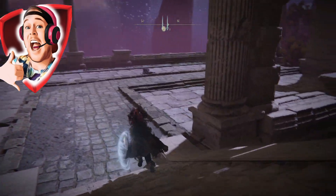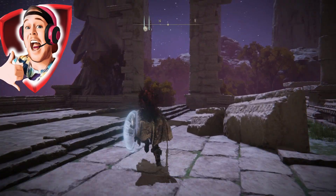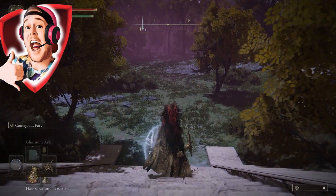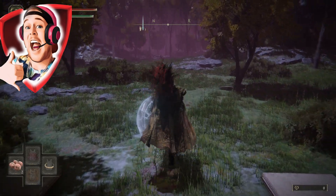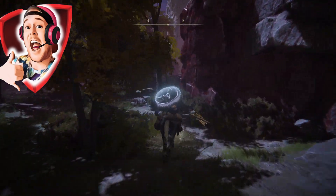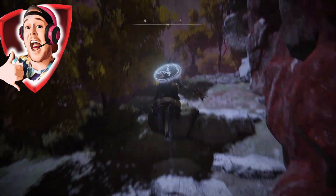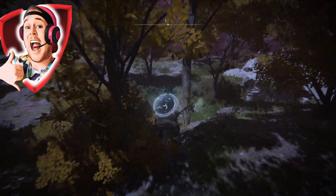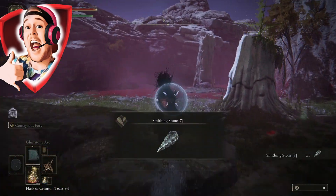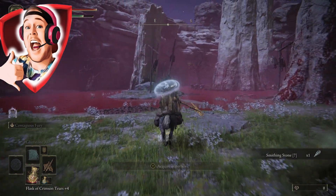You're at this teleporter. Now you come out, go down the stairs, and follow out to the right until you see this big grassland area. Hug the right-hand side of the wall and that way you should get to exactly the path that we need to get up to the farm spot.